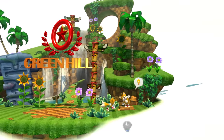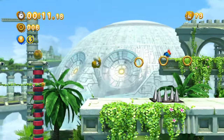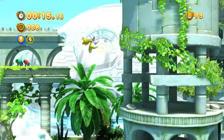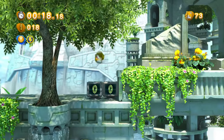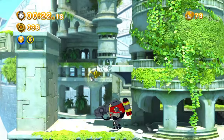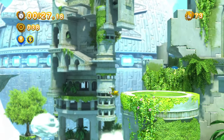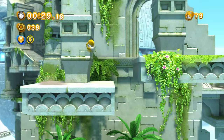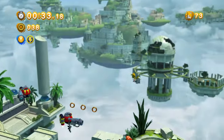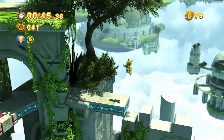I also forgot to mention that you can change Tails' appearance in this mod through the configuration tool in the mod loader. You can go for Classic Tails, a Modern Tails look, or — my preference — Classic Tails with the SADX upgrades, so he has the abilities he had in SADX. I like this one because it feels more complete.